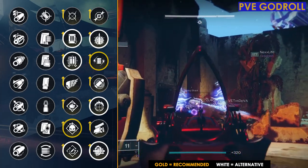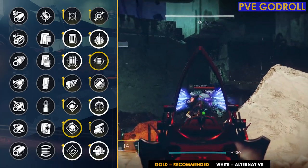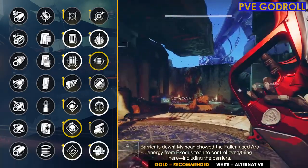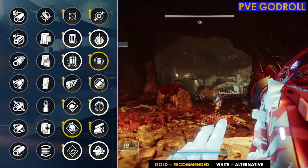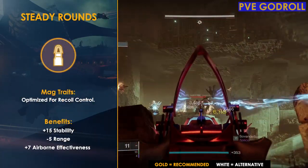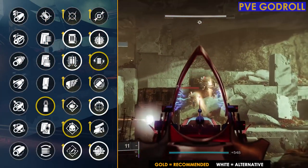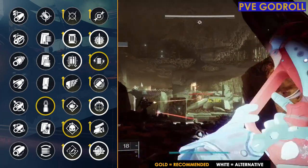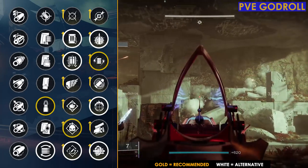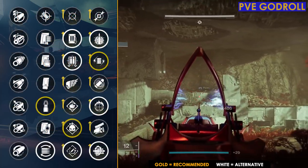Moving on to column two, usually I'd go for something like Tactical Mag or Flared Magwell to boost reload speed, but if you're running an Arc subclass with Volt Shot in column four, you'll be getting Amped quite a bit which already buffs reload speed — so it'd be a waste. Instead I would go with Steady Rounds, giving us plus 15 to stability for more accuracy and consistency. If you're not using Volt Shot or an Arc subclass, go with Flared Magwell for plus 15 reload speed and plus 5 stability.